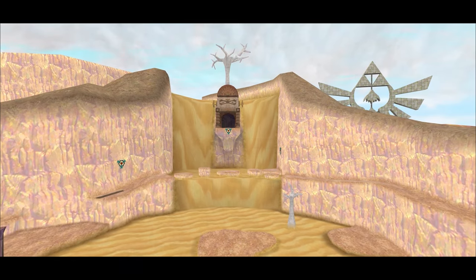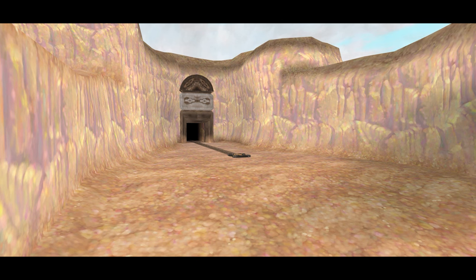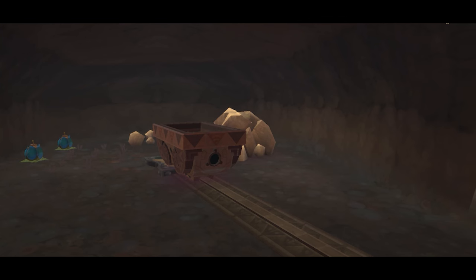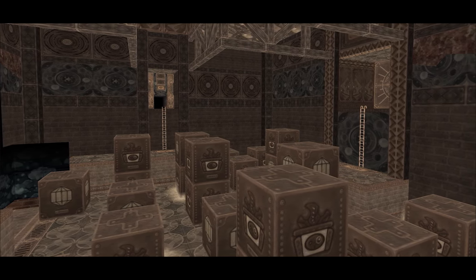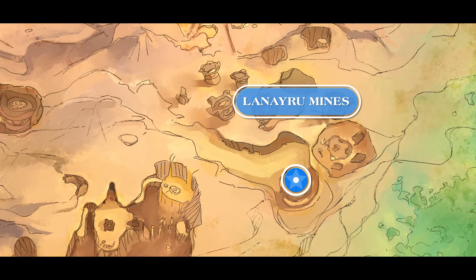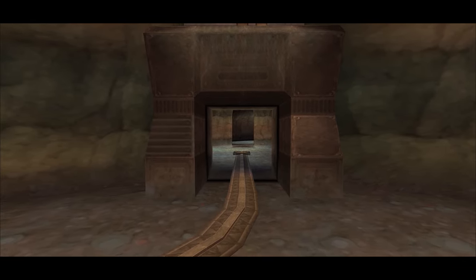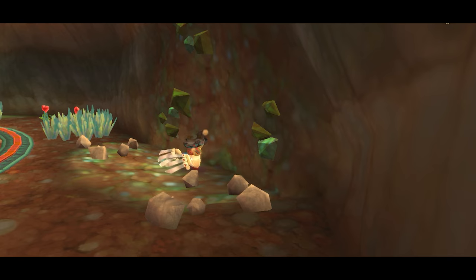Let's start by getting the lay of the land. Some of the first things we learn about Lanayru is that it wasn't always a desert, but instead a vast and green landscape, and that it was once home to a mining operation — and not just any mining operation, but an absolutely massive one. Upon entering Lanayru for the first time from the south, the mines are one of the first places we encounter: a network of caves, tunnels, and quarries connected by minecarts. It is also here that we learn that the Timeshift Stones are the primary resource being mined and transported.